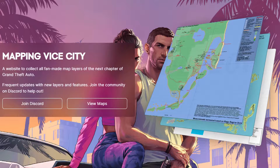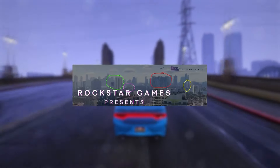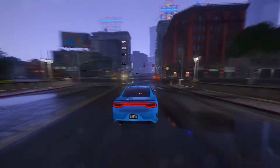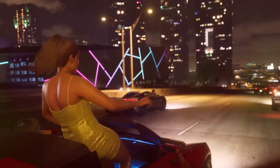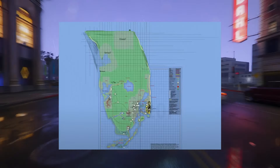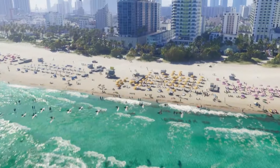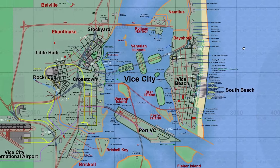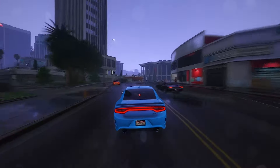We're delving into the most recent iteration of the GTA 6 mapping project, focusing on a comprehensive analysis of the map's latest updates incorporating newly unveiled areas and event coordinates derived from leaked information. We'll also explore fresh insights from the initial official trailer, including the revelation of an accessible plaza and potential expansiveness of the map hinted at by newfound highway evidence. The trailer also provides a glimpse of Starfish Island, which we'll thoroughly cover.